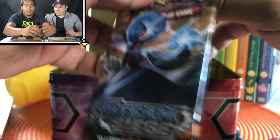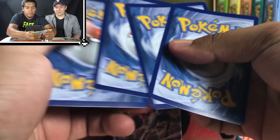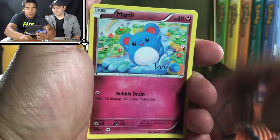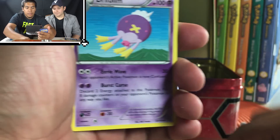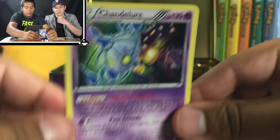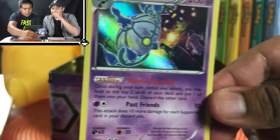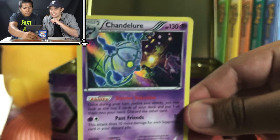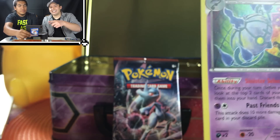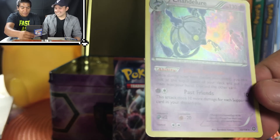Opening the Steam Siege pack. I like Steam Siege. Lillipup, Sneasel, Merill, Yanma, Fletchling, Drifblim — nice. Flaaffy, Persian. Reverse Drifblim — nice. A Holo Chandelure! This deck is actually really fun. 10 damage for each supporter in your discard pile — it's kind of sad if you think about it. Past friends. I built this deck for Halloween, I played it in our Halloween stream. We have a Revive, Koffing, Switch, Electabuzz, Drowzee, Staryu, Metal Energy, Growlithe, and a Magneton — Reverse Rare.